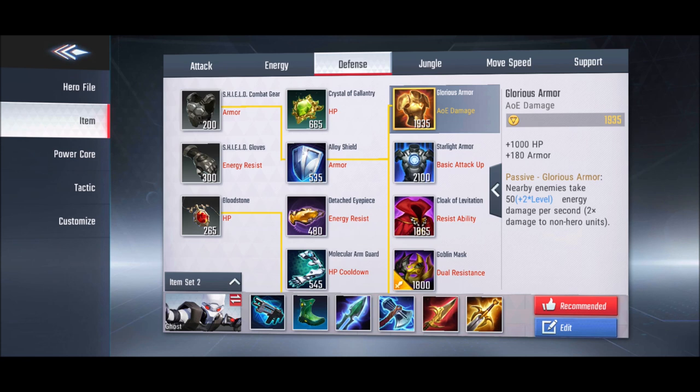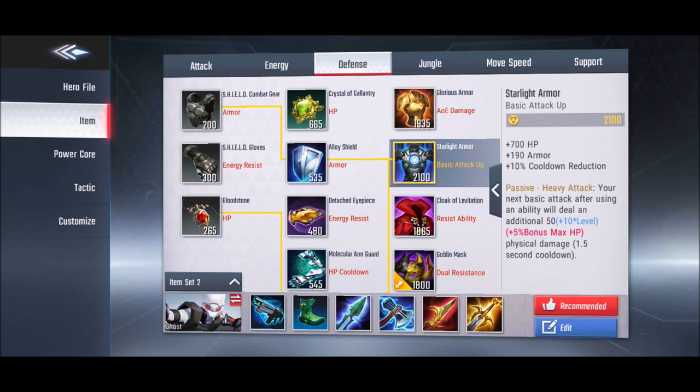For physical armor, first is Glorious Armor — use this when your team isn't clearing waves well. Its passive deals energy damage to all nearby enemies: 50 plus 2 per level, with double damage to non-hero minions. This makes it excellent for clearing minion waves and jungle camps quickly.